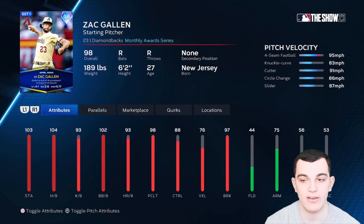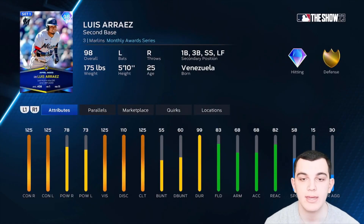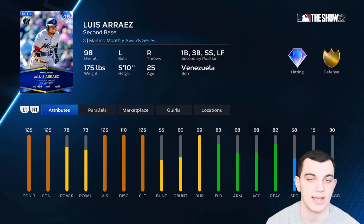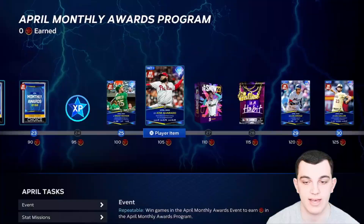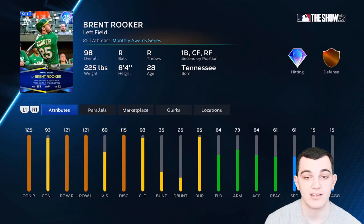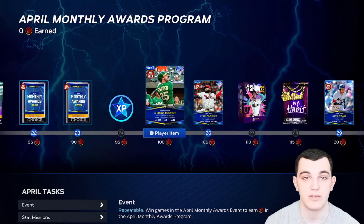Looking at the 98s: Zach Gallin — four-seam, knuckle curve, cutter, circle change, slider. Good pitch mix, good hits per nine, pretty good clutch, control and break are there, velo is amazing — that's a pretty good card. We got Luis Arraez, 98 overall, second baseman primary — max contact, vision, and clutch, just like I predicted. The power is a little lower than I had, at 78-73. Gold defense, can play a ton of spots. Jose Alvarado — I think this is the best card in the entire program. Closing pitcher: sinker, cutter, 12-6, four-seam. Great per nines and clutch. He's got outlier on the sinker — that card's gross. Brent Rooker might actually be better though, because look at those power numbers: 121-121, with 125 contact versus righties. Clutch does not help him versus righties, but this card is insane anyway.